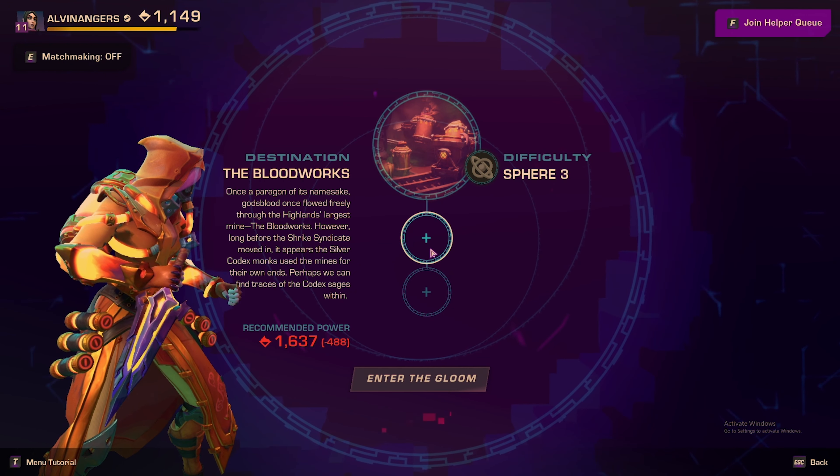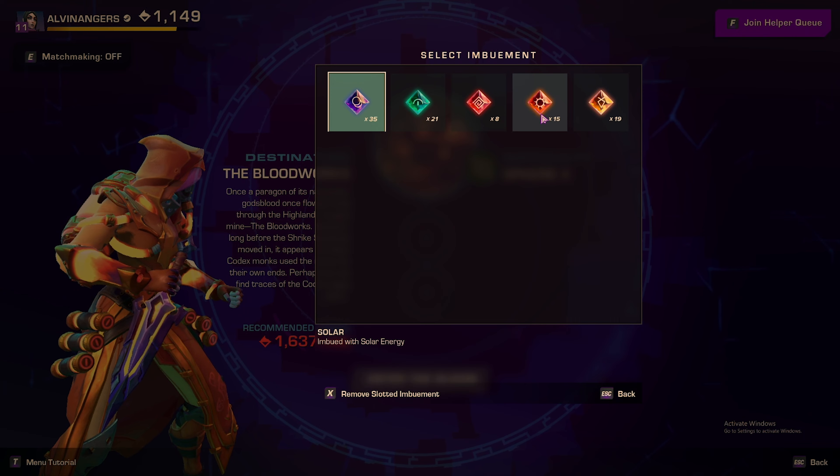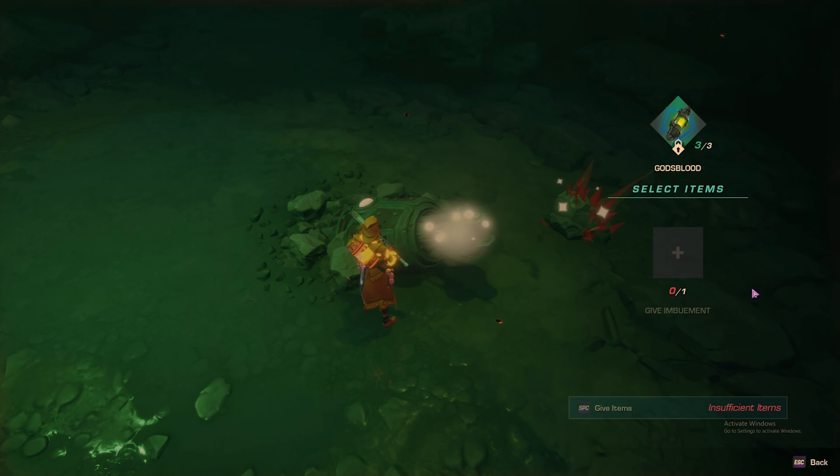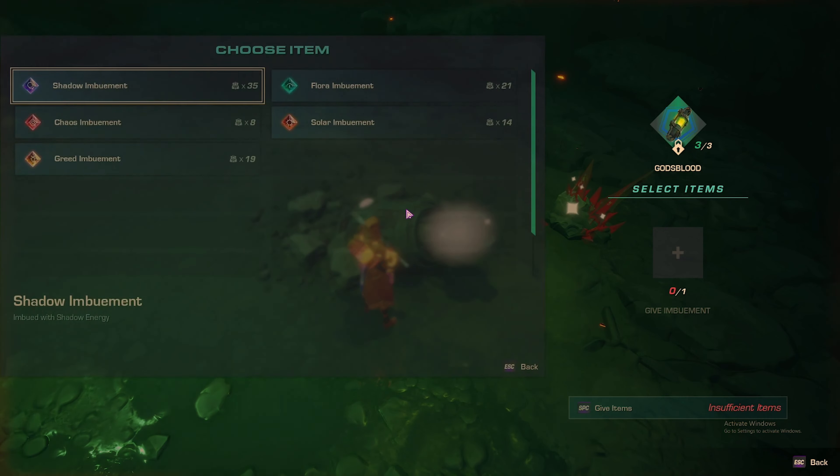Next up, the Birds of a Feather. Once again you'll need to return to the Tavern to gain access to this new quest. After speaking to Crestle, you'll once again meet her at the hideout. Crestle will once again have you return to the Mines, except this time you must run the Bloodworks expedition with a Solar Imbuement.